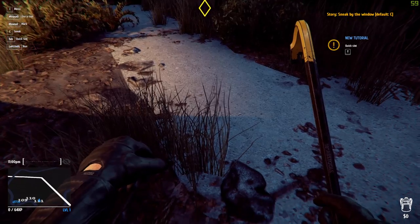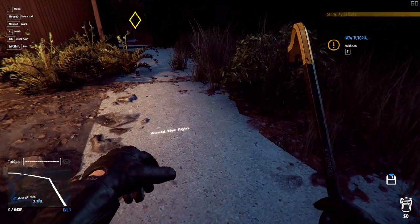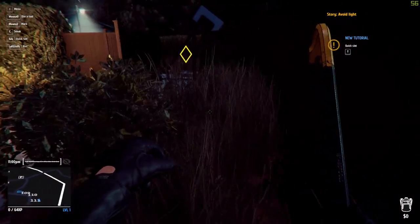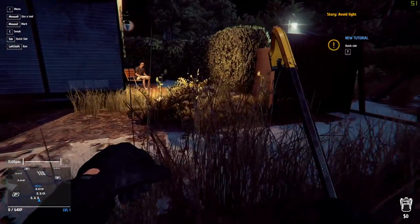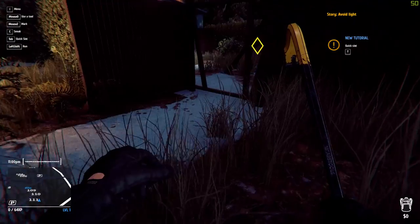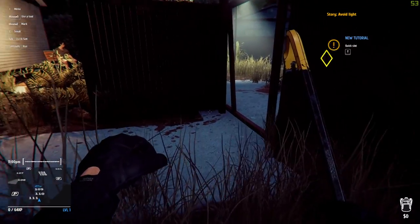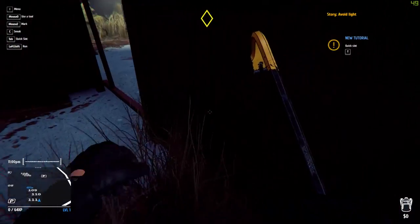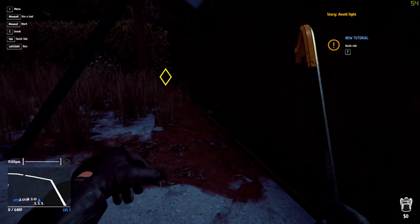Just above the map down in the bottom left, we've got a noise indicator by the look of it, so we have to make sure we don't make too much noise. We have to avoid the light as well — that will be the visibility indicator just to the right of that. In the bottom right we'll have a backpack with a dollar. There's a guy there — that's why we're going to avoid the light.